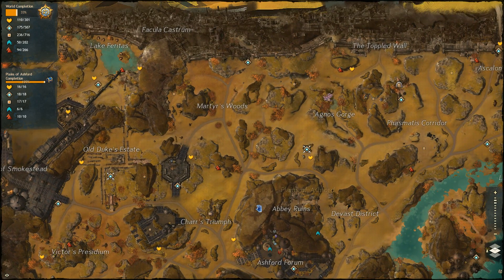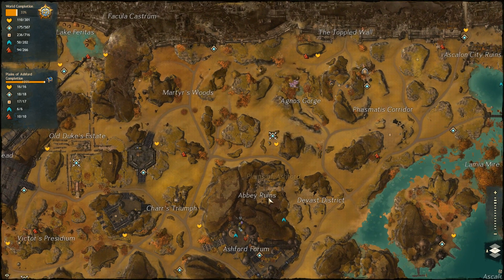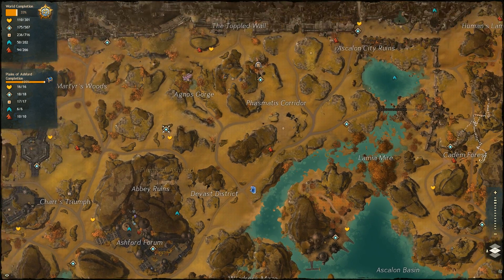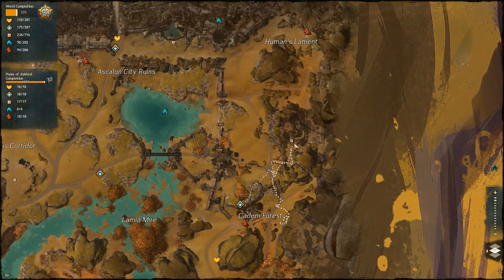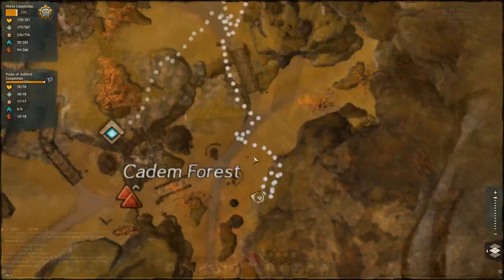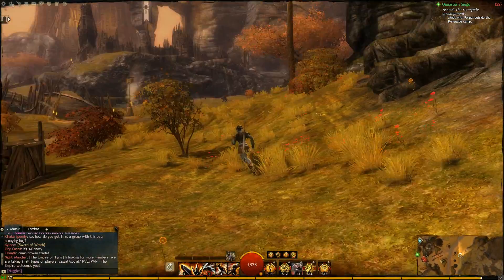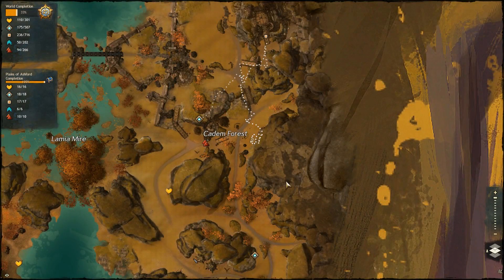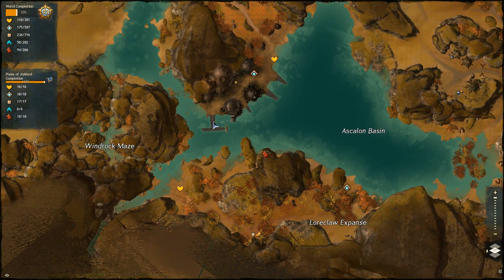Everything else is pretty well laid out — just follow the path and you'll find everything. There's really nothing hidden under caves or anything like that. The hardest one, or the one that confused me the most, was this little ogre camp. There's a gate here and a gate on the other side, and they were closed — you couldn't destroy them. Last night I was running around not knowing what to do, so I logged off. Today I logged on and the gates were destructible, so I ran up, destroyed the gate, and grabbed the point of interest.